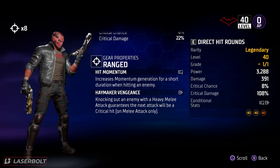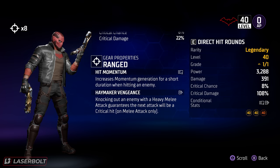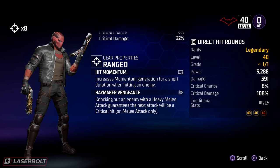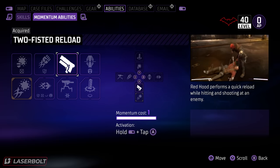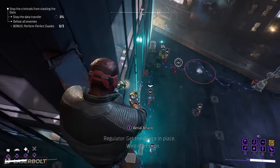I could get the crit damage even higher — theoretically up to around 140–150, maybe even 160 — if I had another legendary mod with 43 crit damage. Right now I'm a little short, but as you can see I'm still one-shotting everything. The mod that increases Momentum generation when hitting an enemy lets us get abilities back consistently. We also have Hate-Maker Vengeance: knocking an enemy with a heavy melee attack grants the next attack as a critical hit, though it doesn't proc very often since I'm not hitting much.